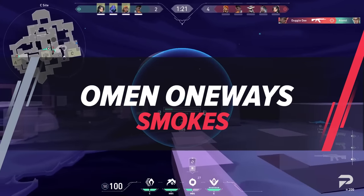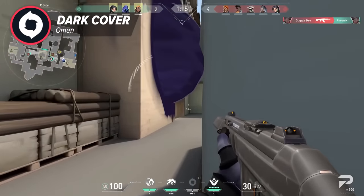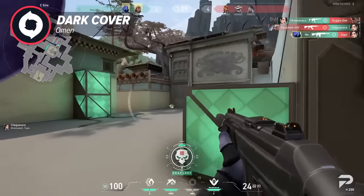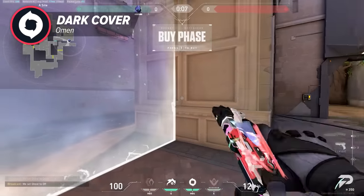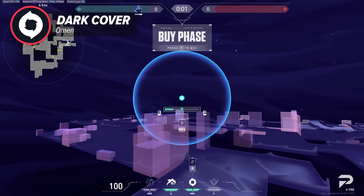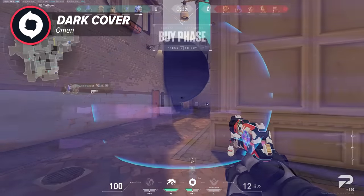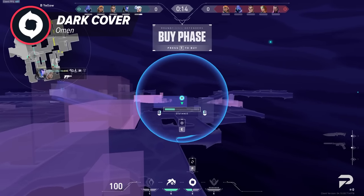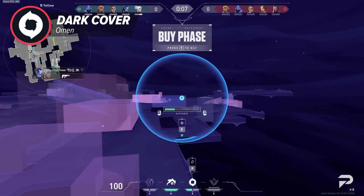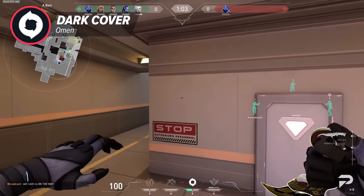Another cool thing you can do with Omen smokes is one-ways. It's basically a smoke that allows you to see your enemies while your enemies can't see you — vision only goes one way. With Omen you can throw one-ways in a lot of places, even in many walls, by using your indicator that shows you where it'll land. If the indicator turns red and shows halfway on a wall, it'll land on the wall and stay there. This allows you to throw down one-ways on both mains of Ascent, for example. Since you have two smokes and they refresh every 30 seconds, you can smoke a single angle for 45 seconds straight, which forces your enemies to respect your side of the map or expend a lot of utility.